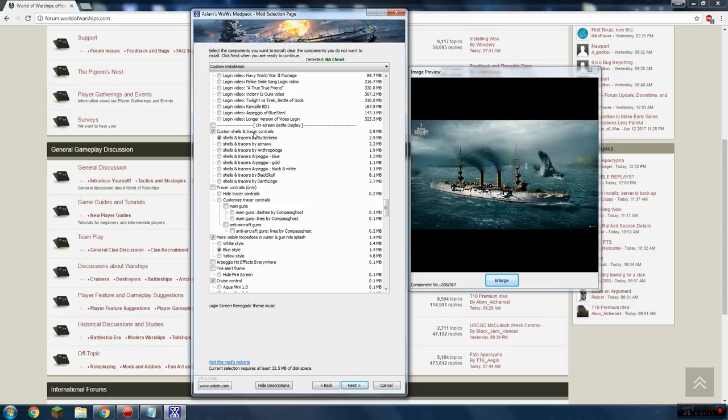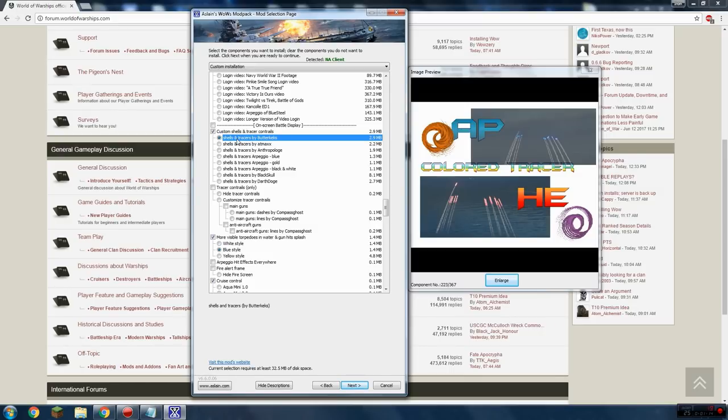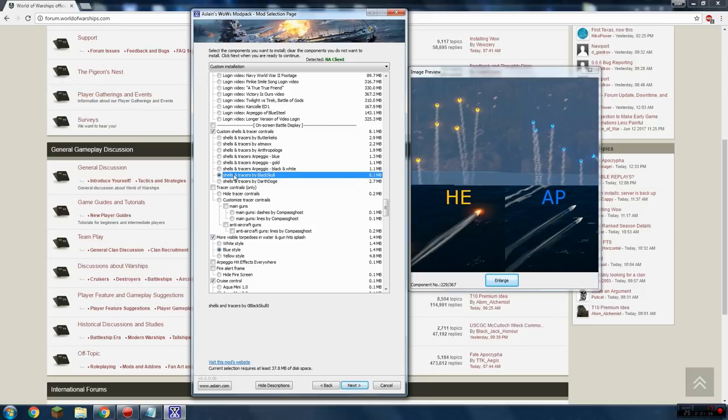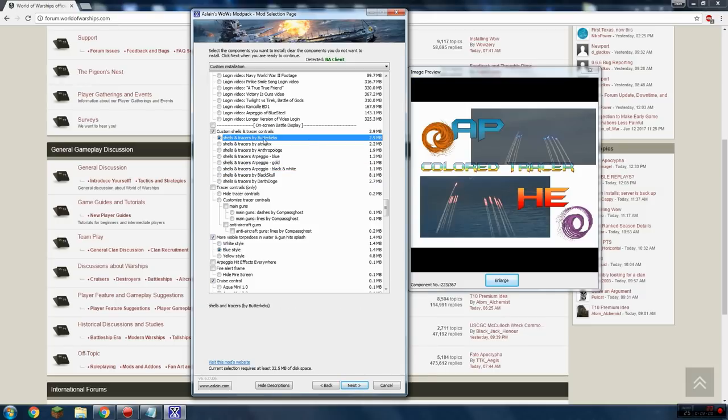Here's another one I get asked about a ton — custom shell and tracer contrails. I use the one by Butterkex because I like to keep things very simple and easy. All it does is change the shell colors: AP is a nice big bright blue, HE is a nice big bright red. With this you can very quickly and easily tell if the enemy is shooting AP or HE at you, or what kind of shells your teammates are using. There are lots of different options to cycle through.